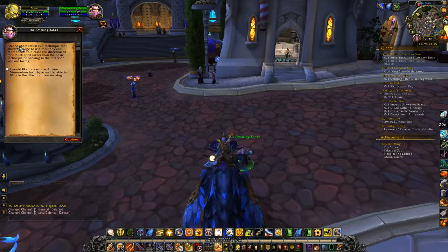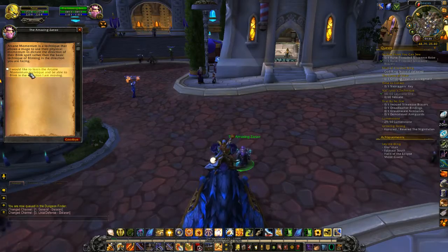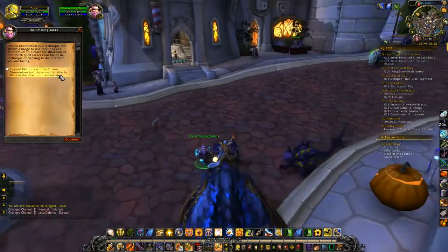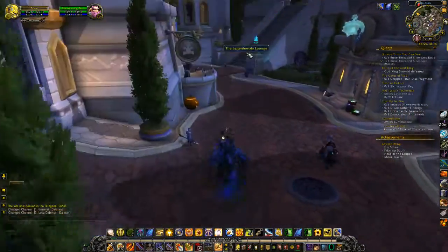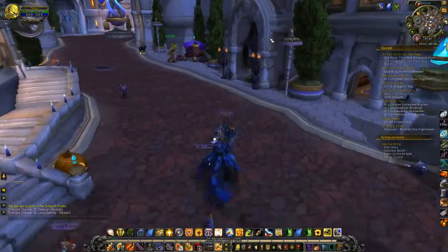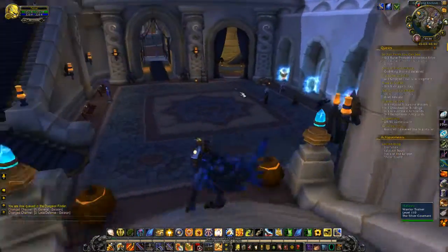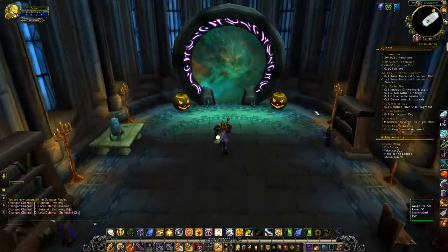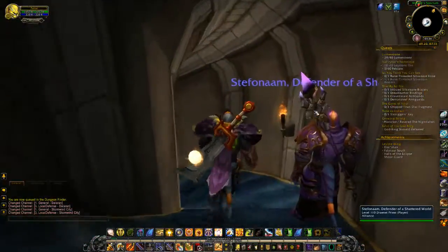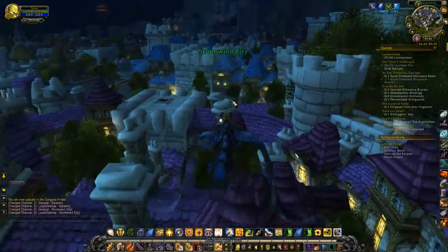The arcane momentum technique allows a mage to use their physical momentum to dictate the direction of the Blink spell, rather than the basic technique of blinking in the direction you're facing. I'd like to learn the technique and blink in the direction I'm moving. That was weird — weird that I could even have that conversation considering I'm not a mage. There's no auction house here in Dalaran — quite annoying actually. They could turn one of the banks into an auction house, though that'd be a nuisance to whichever side loses their bank.